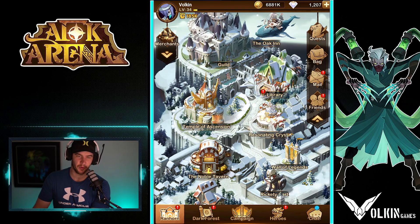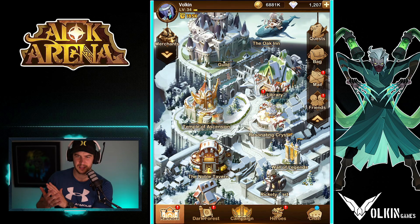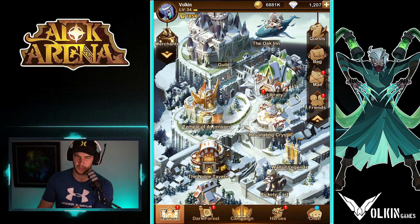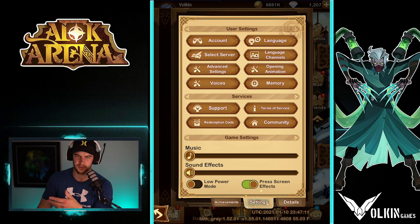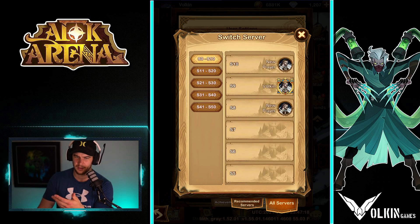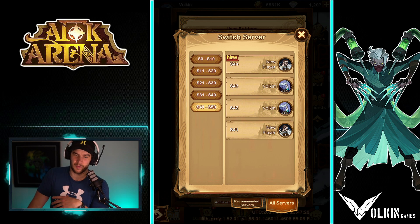The first thing to talk about is re-rolling. You can re-roll in this game. Some people have trouble clearing data to remove the save file. If that's the case, the best way would be to get an emulator — LD Player, BlueStacks, Nox, something like that — and create new instances to re-roll. Or you can go to different servers: go to settings, select servers, hit all servers and it'll give you the most recent ones. The highest number is the most recent server. Server PVP brackets are based on those servers, so I always like to roll on the most recent server.